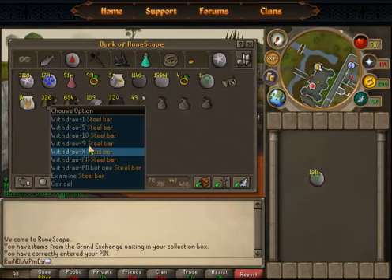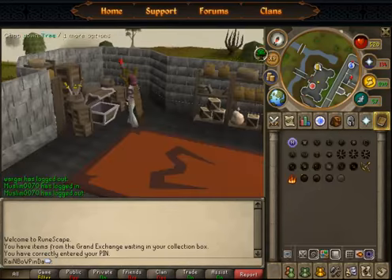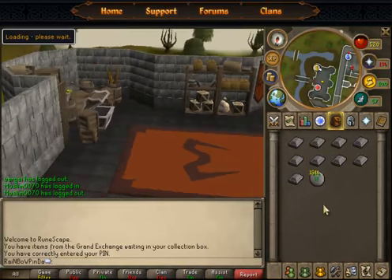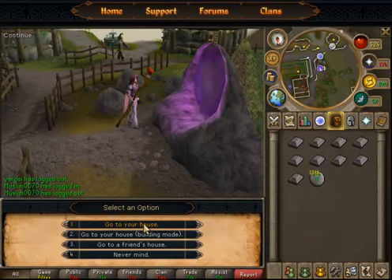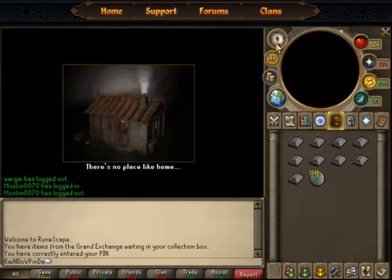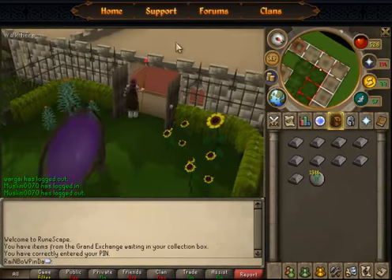You get 71 XP per each superheat you do, so that's roughly 35 experience in smithing and also in magic.